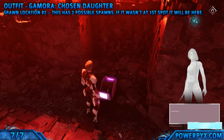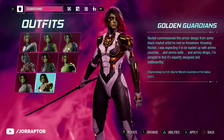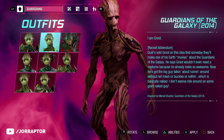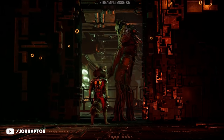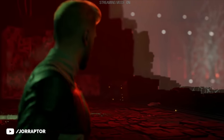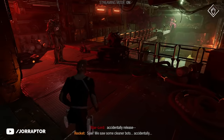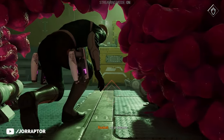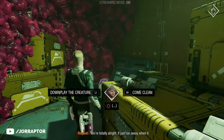The gold armor for Gamora is an early unlock in chapter 14 that cannot be missed. For Groot, outfit number one — the second in the menu — is his MCU skin. You find it already in chapter 1, after Star-Lord's cutscene with the stone. While still with Groot and Rocket, they go to the left, but you want to go to the right to find the chest for Groot's MCU skin.